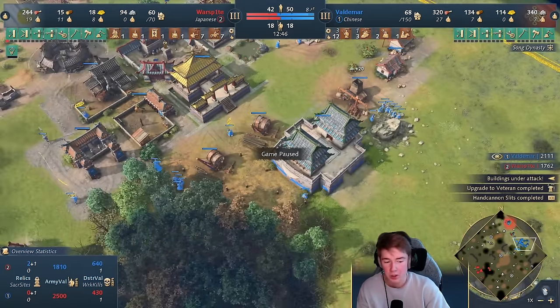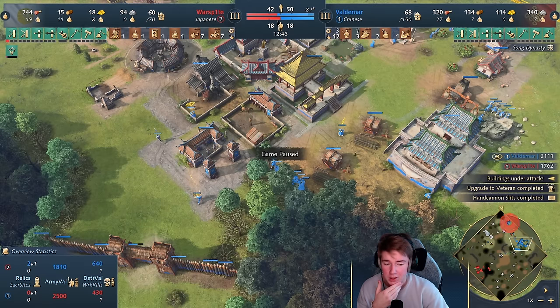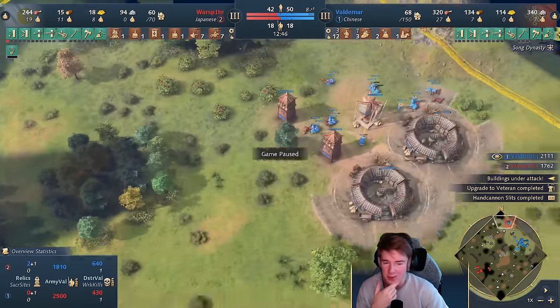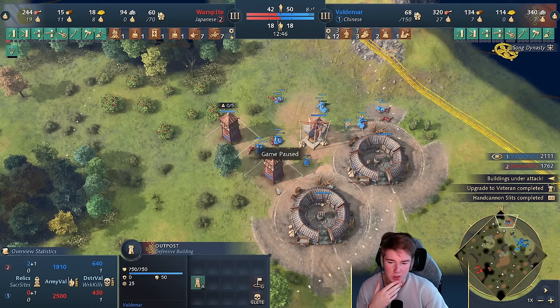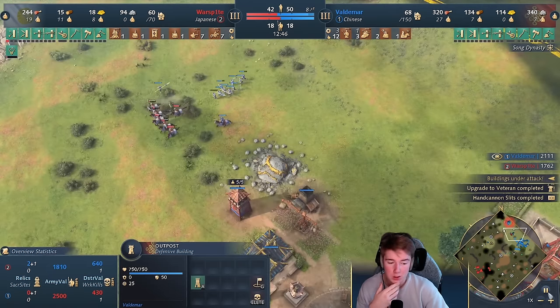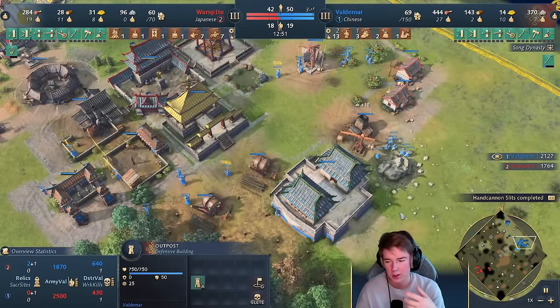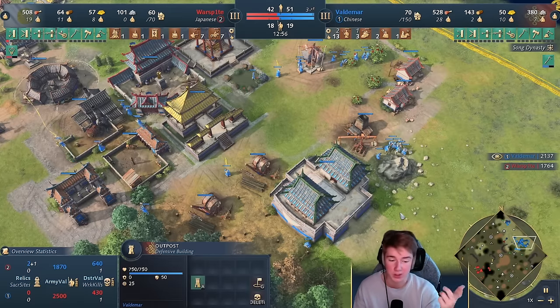Now I'm gathering stone. I initially wanted to go for a second TC here, but then I felt like I got four relics and that was really, really strong for me. So I'm going to get a lot of gold and he's not going to get a lot of gold. I also have a lot of food up here, so I don't need to play the long game — I'm already very much ahead. What I can do is use that stone to upgrade and secure multiple positions on the map, gathering gold, and going to get a keep drop at some point.